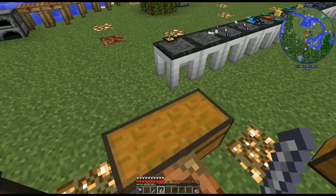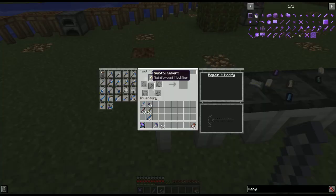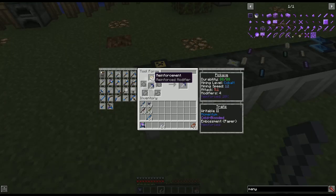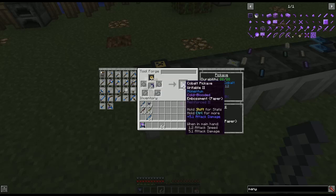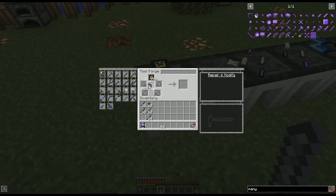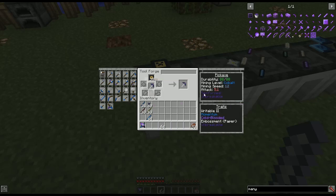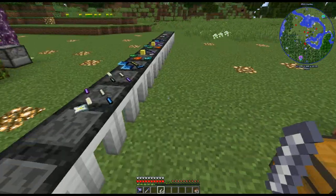Then we simply take five reinforcement plates — those are just obsidian surrounded by one of the blank casts, or any cast if you accidentally have an extra. We apply them one, two, three, four — and right here it says 'Reinforced 4' — but you want it to say 'Reinforced: Unbreakable,' so we take it back out after the fifth.